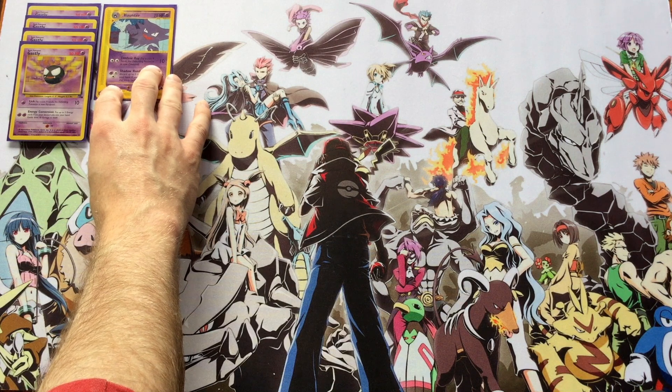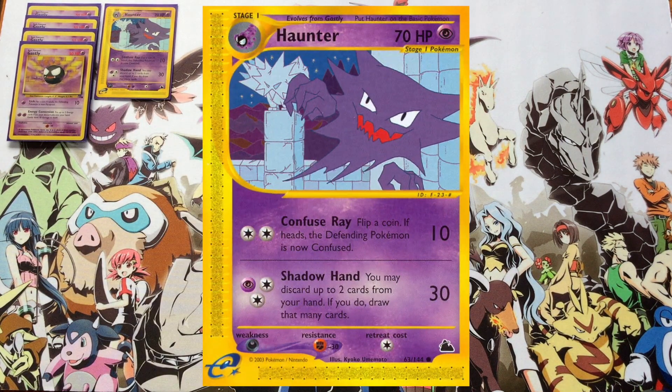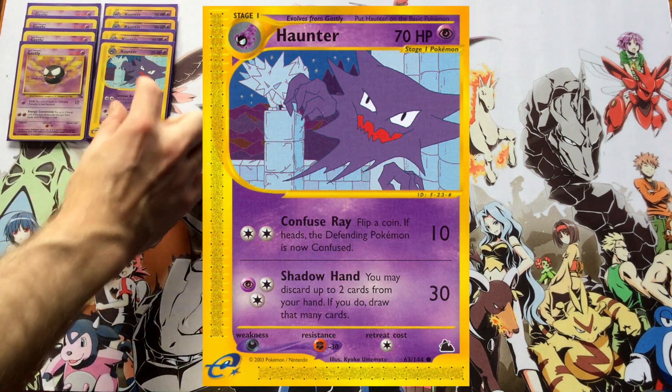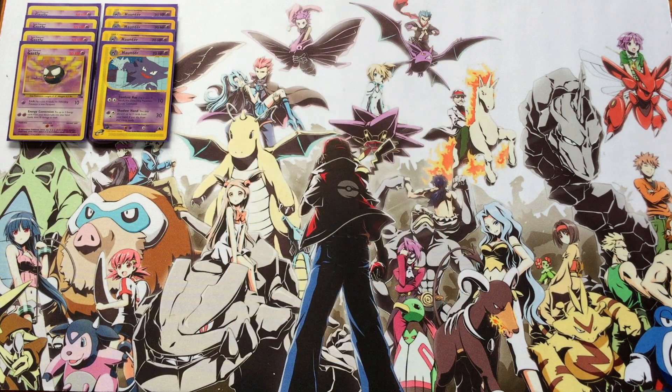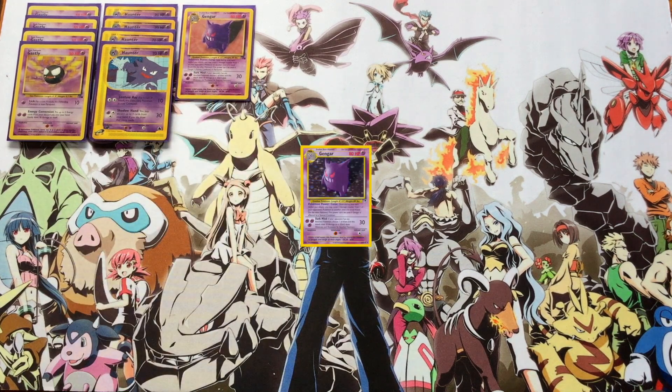I'm going with the Sky Ridge Haunter just because Confuse Ray — you attach another energy, evolve up into Haunter, and you do a very similar thing to Lick. If you really need to, I love Shadow Hand as an attack. It's almost like a Magic: The Gathering effect where you discard two cards and draw two cards after dealing 30 damage for three energy. It's a pretty good deal. So four Gastly, four Haunter.